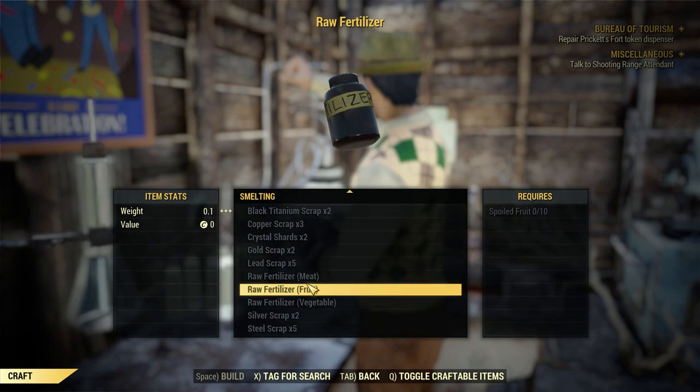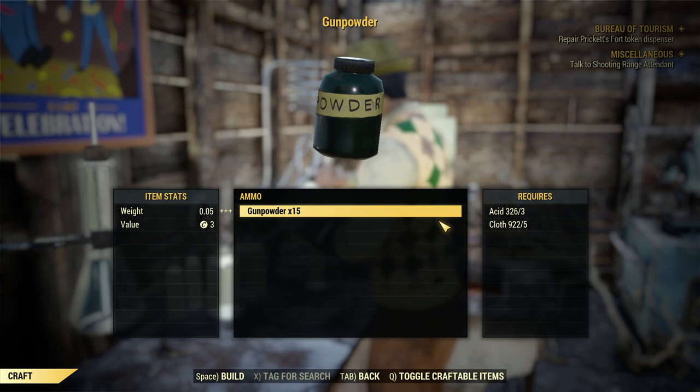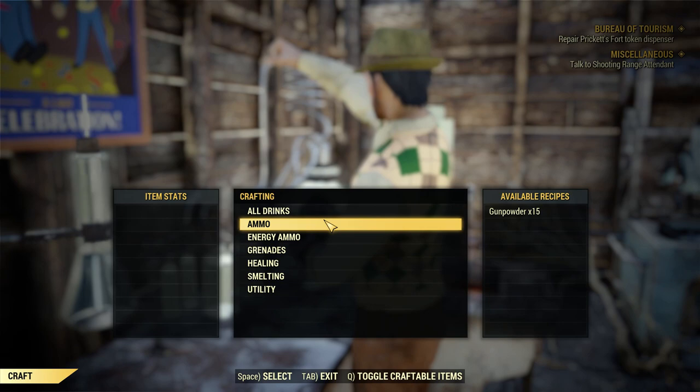The next thing we're going to look at is gunpowder. Gunpowder actually costs you weight. If you make this recipe, you actually gain 0.35 pounds every time you craft this. So unless you need gunpowder, stay away from it. Only craft it as needed.